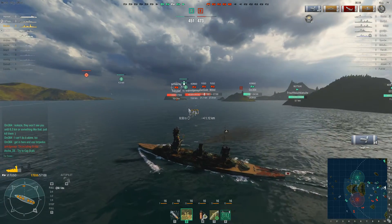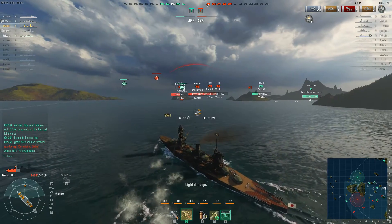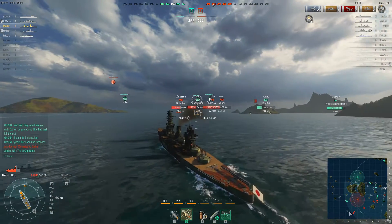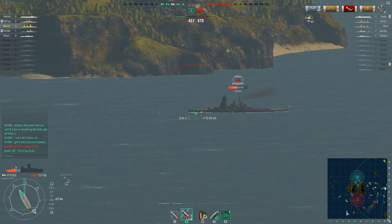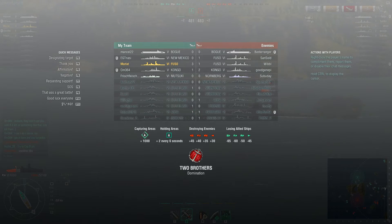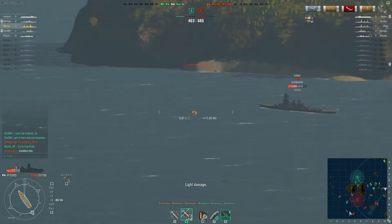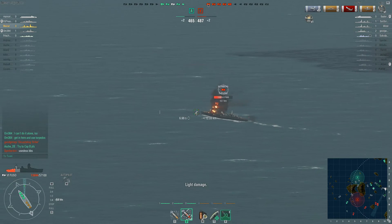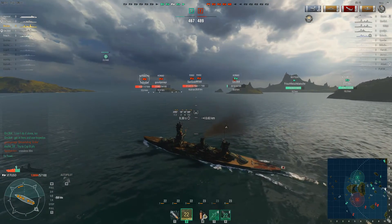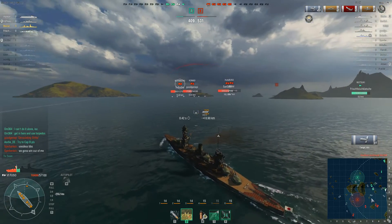Well, okay he got lucky — this could have easily ended him. Now this enemy destroyer got taken out. I'm not sure what kind of destroyer he was or what his torpedo range is. Usually in a Japanese destroyer you want to stay outside of your spotting range and shoot your torpedoes. I haven't played the low-tier ones in a while, so I'm not sure of the torpedo range on this ship — I'm guessing around seven kilometers. I would still rather see this destroyer get a lot more aggressive.